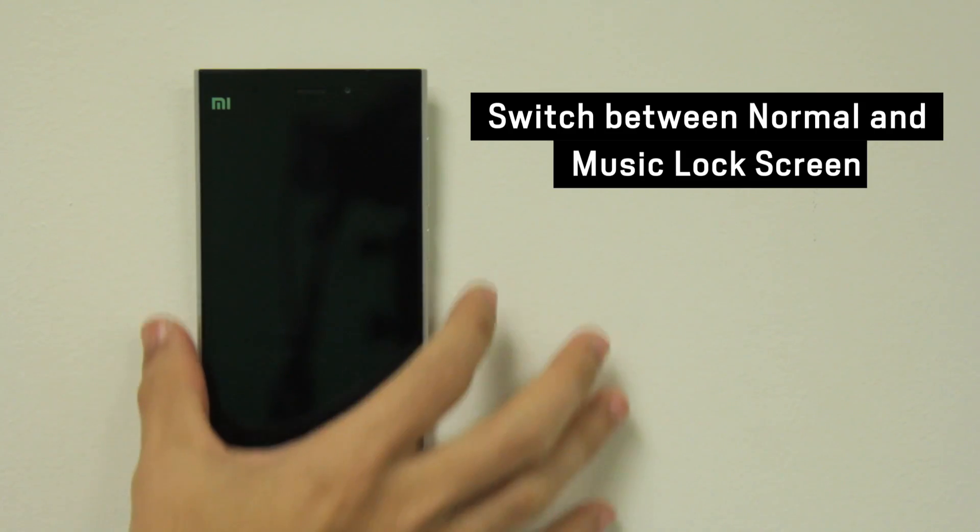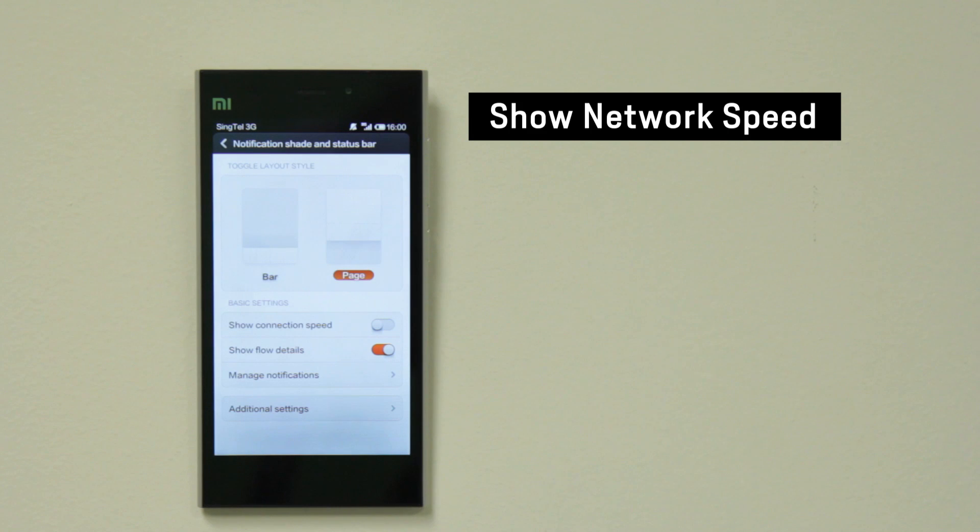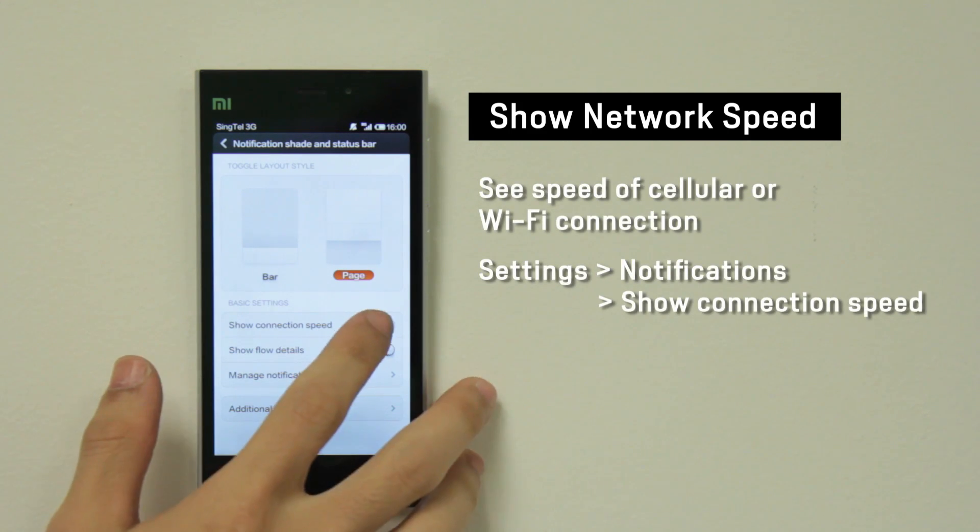To switch between the normal and music lock screen, just double tap on the center of the lock screen. You can now also check the speed of your mobile network or Wi-Fi connection.